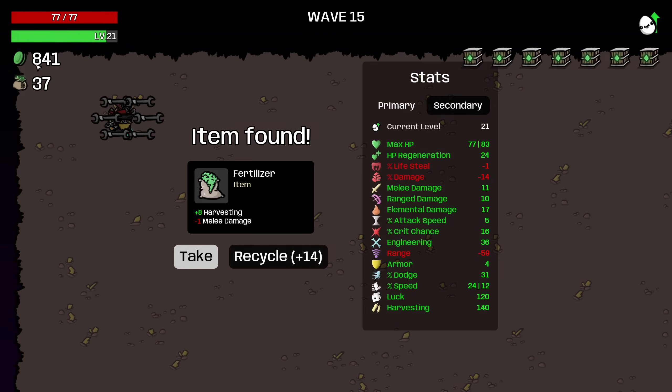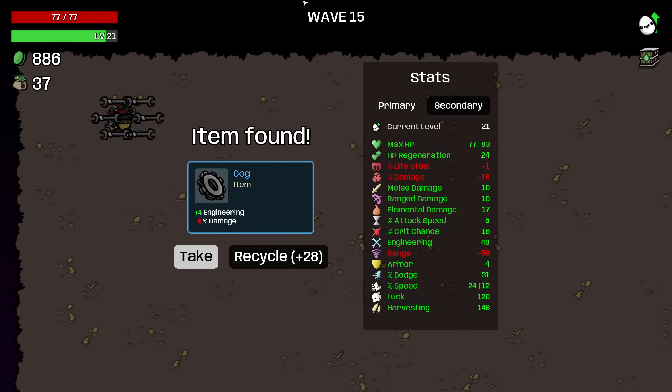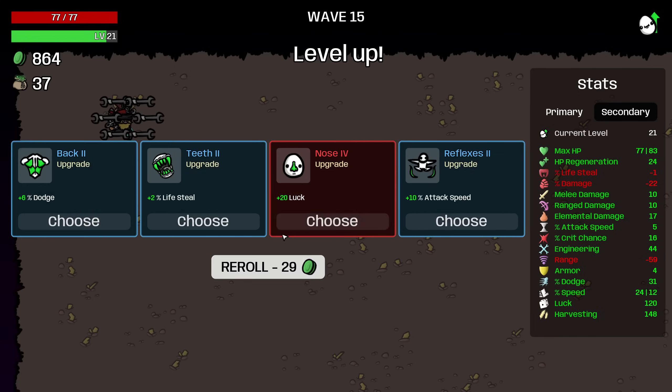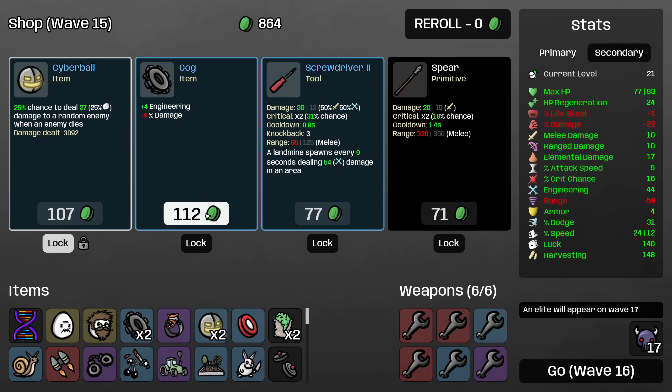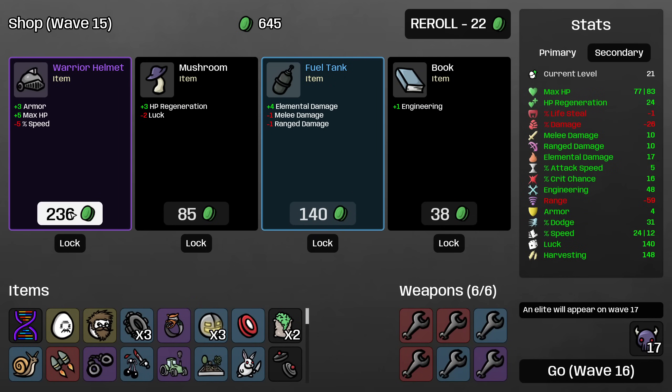Not only are we getting a lot of money from the actual bags, we're also getting tons of materials worth of items from the crates. We'll take that, take this, take this, recycle this, grab this. Engineering — yes. I don't really need to buy max HP, we'll just find that as we go. Sure, more luck. Let's get engineering and Cyber Ball and roll.